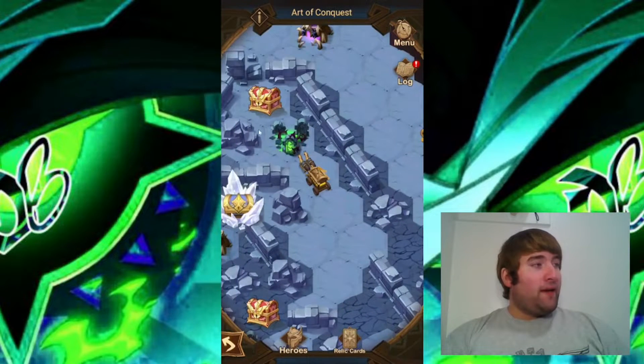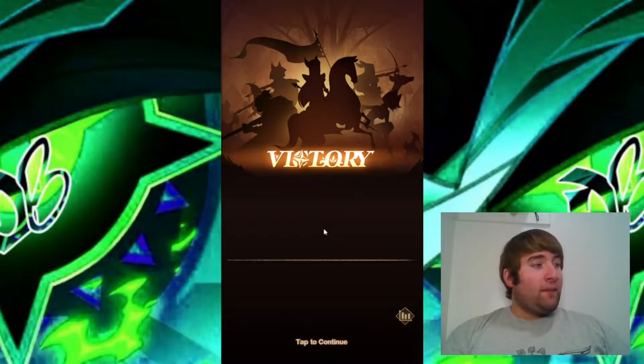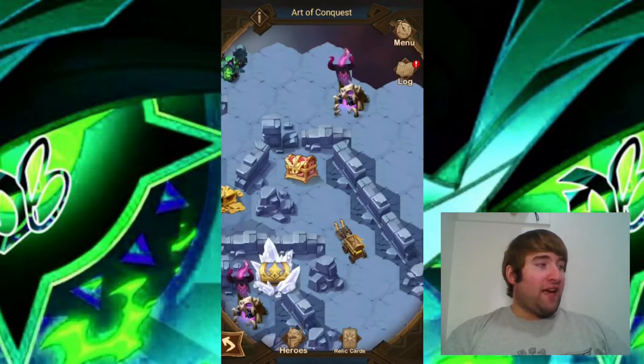I'm going to start now by going up to the north here and taking out this camp. That camp is down and we get the choice of another relic. This one we are going to choose the one where after 10 seconds the god of death butchers all enemy hypogean heroes — so we're going to choose the hypogean one.